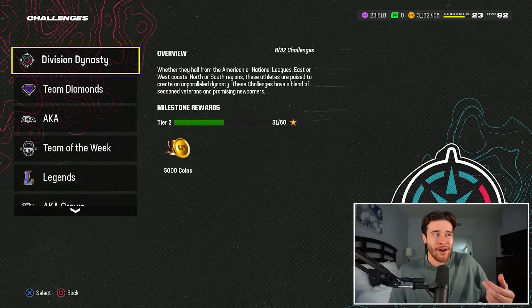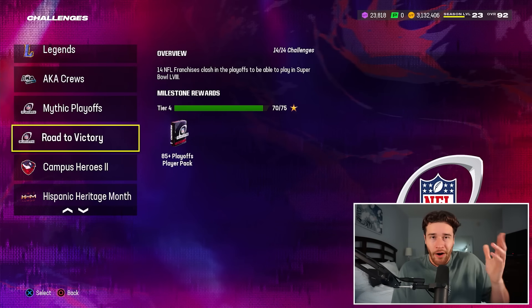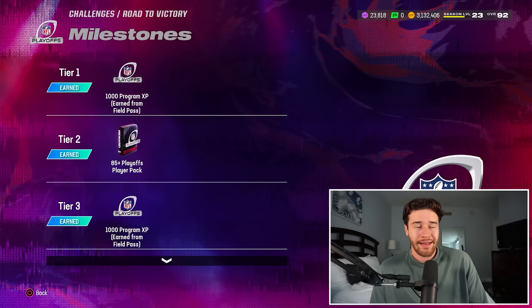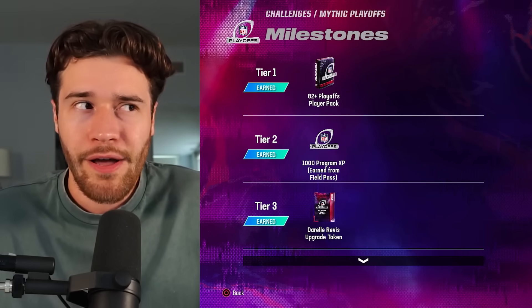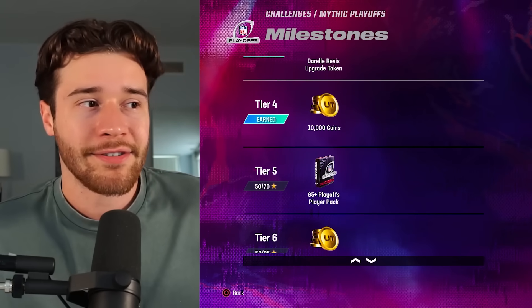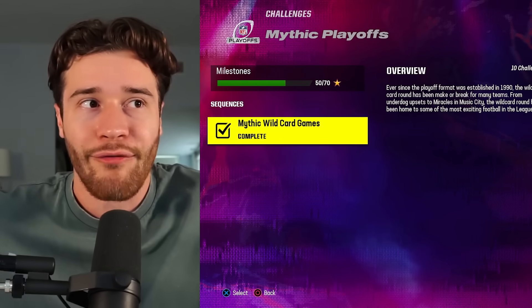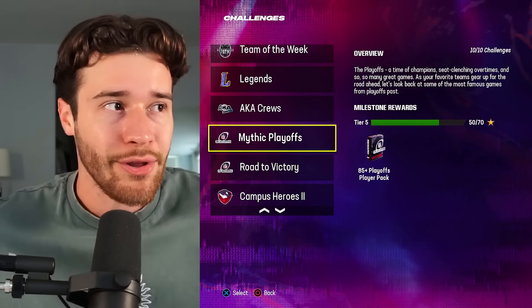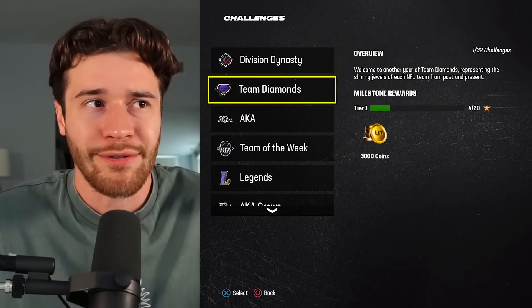First things first, this one is probably the most boring tip I'll show in this video. It's really the only solo challenge-based tip, and in my opinion, the only set of solos that give you a nice bit of coin value are the new playoffs ones. Mythic Playoffs and Road to Victory are absolutely worth it. You're getting 85-plus overall player packs and a nice bit of coin value. With the 82-plus and 85-plus overall packs and the coin rewards, these challenges are probably going to give you the best amount of value in terms of coins out of any solo. So if you need a little head start or need some coin value for your team, that's absolutely one you want to play through.